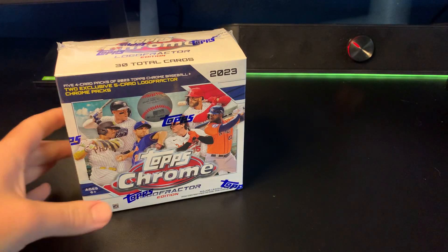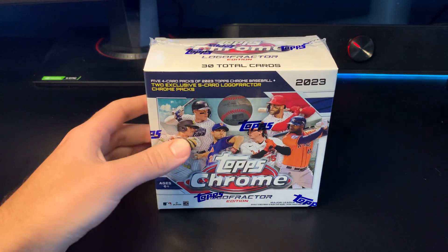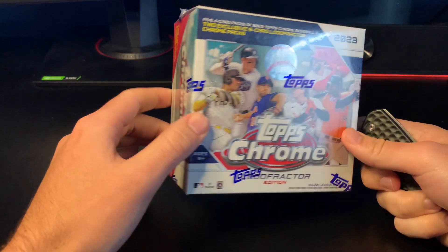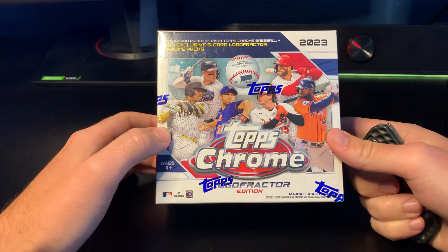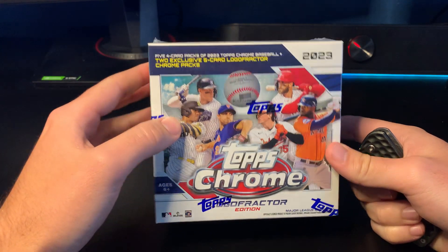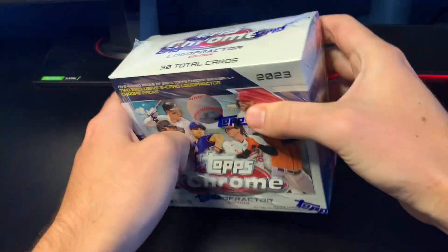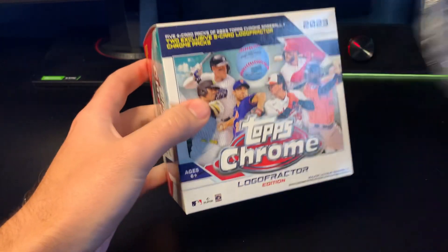Hey guys, hope everyone's having a great day. I have one box of the new 2023 Topps Chrome Logo Fracture. This was exclusive — I think it still is — to the MLB Flagship Store in New York City, so people were able to call and get a max of four boxes. I was not one of those people unfortunately, but the resale price was around $150 on eBay when I picked this up, which I figured is still a pretty good price. I suspect they'll start to creep up closer to $200, which is unfortunate.